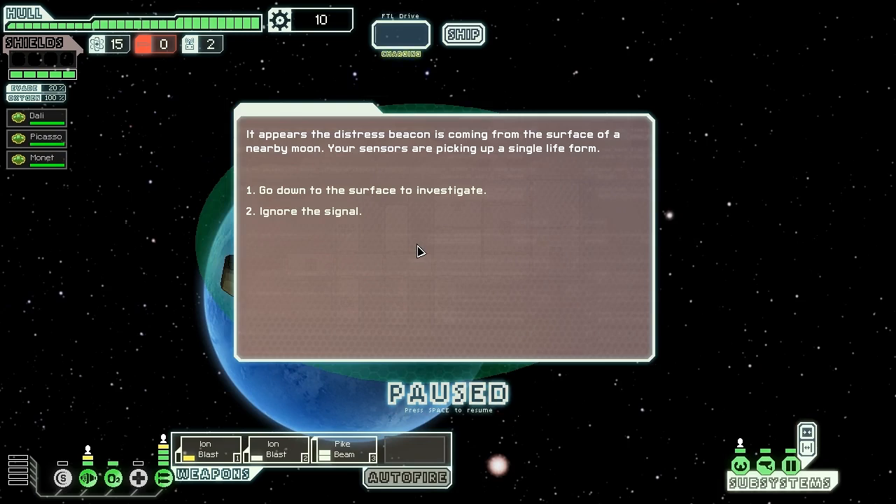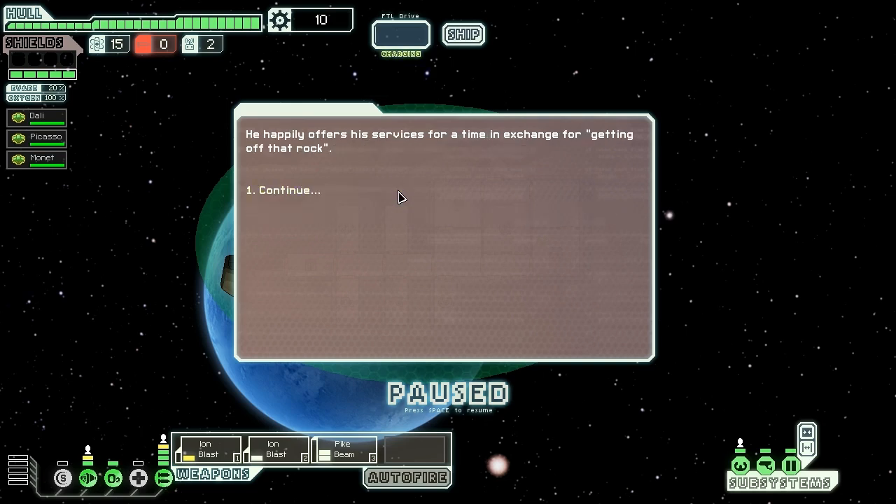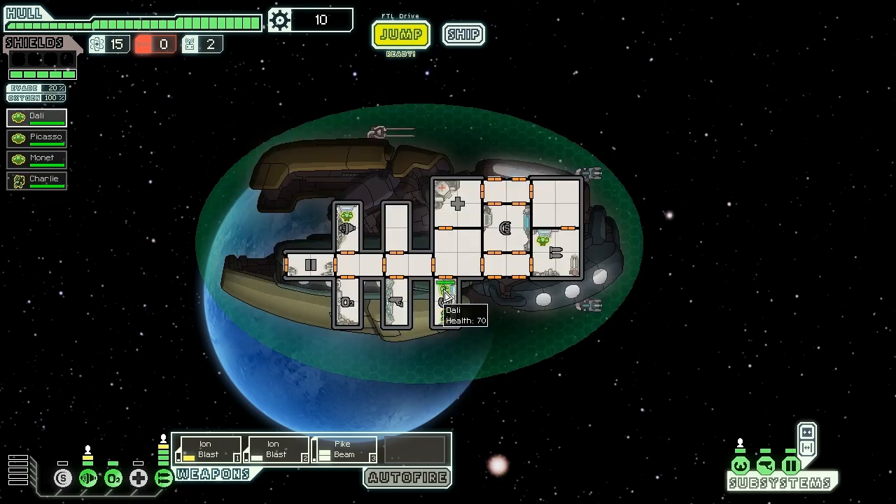A distress beacon is coming from the surface of a nearby moon. Our sensors pick up a single life form, so we go down to investigate. We find a colony that seems to have been recently attacked. While exploring the devastation, we find a lone survivor. We can invite him to join us or take him home to his family — but we might as well invite him since we only have three crew. He happily offers his services in exchange for getting off that rock. It is Charlie the Mantis.